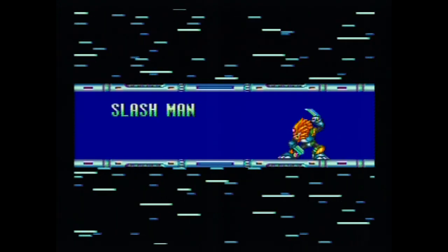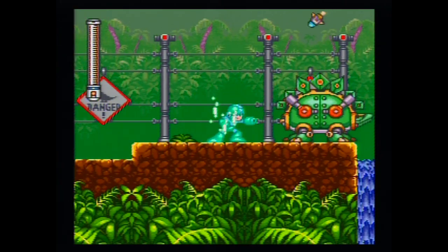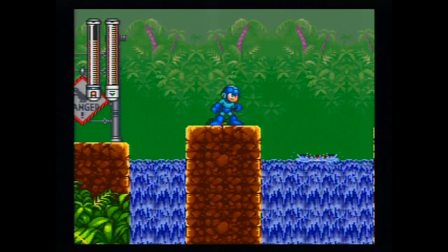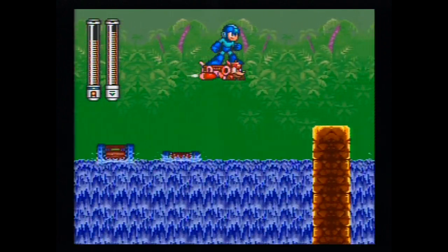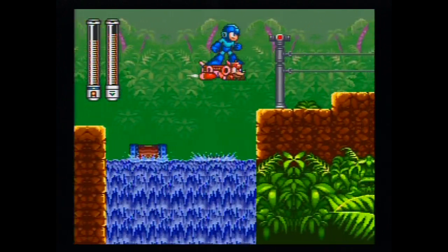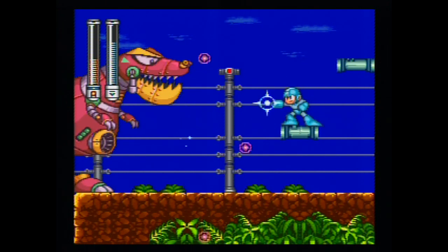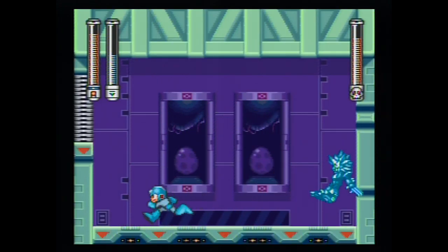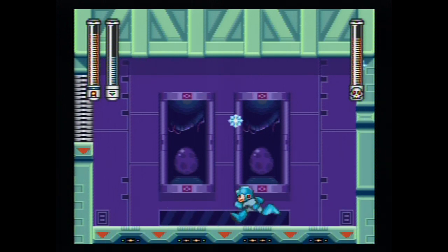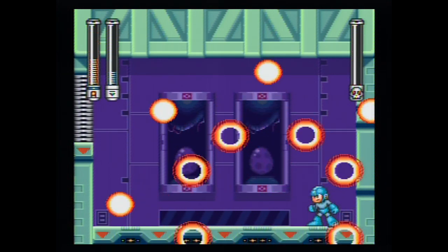First up is Slash Man Stage, which takes place somewhere like Jurassic Park but with robot dinosaurs. Early on there's a part where you need Rush because Mega Man isn't quick enough to get across these moving globs reminiscent of a sequence from Super Mario Bros. 2. Then you fight a fun mini-boss and a giant T-Rex — this reminds me of the Dragon Boss from Mega Man 2, except on the ground. Slash Man basically suffers from Spark Mandril syndrome when you hit him with his weakness, so you have to be careful of his red substance because it will keep Mega Man from jumping or attacking until he gets hit.